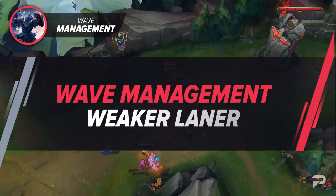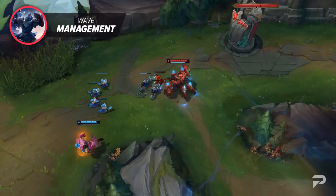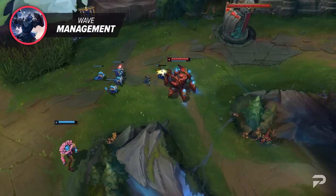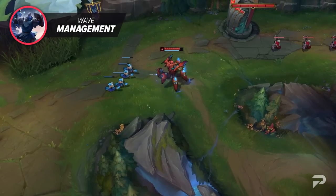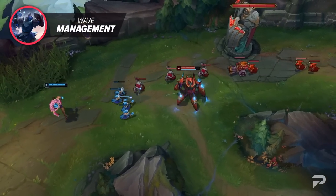Now, let's say you're on the other side of the coin. You're the weaker champion in the lane. What can you do to force the wave to go in your favor? Ultimately, the answer is: not a lot. That's sort of the point of being the weaker laner. You don't really have much agency in doing things to make the lane suddenly good for you. But there's definitely something you can avoid doing.